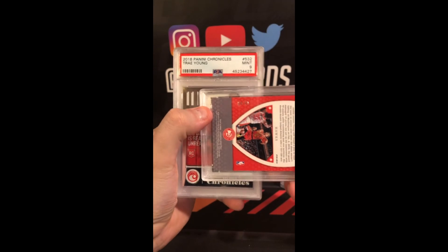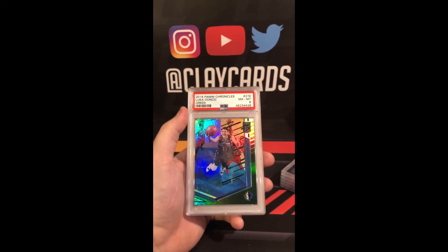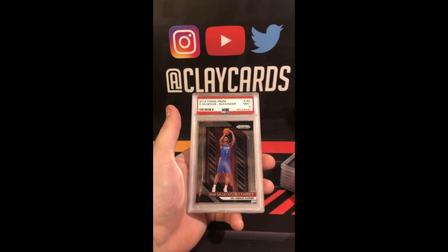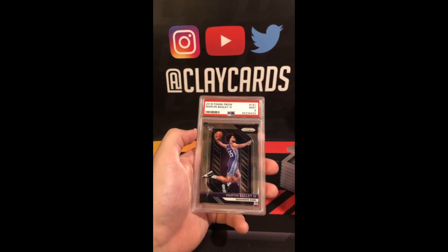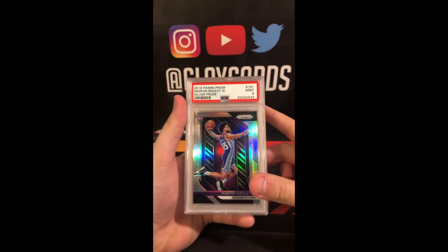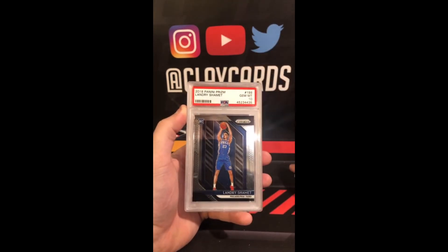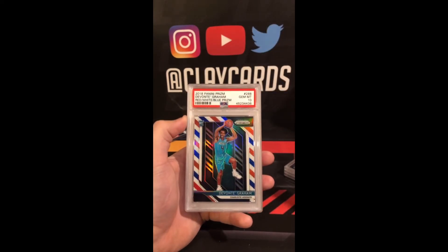Trey Young Chronicles Purple 10, out of 49. Chronicles Trey Young 9. Chronicles Luca Green 8. Chronicles Luca 9. Shay Prism 9. Shay Red, White, and Blue Prism 10. Bagley Prism 9. Bagley Silver Prism 9. Luca Freshman Phenoms Silver 10. Landry Shemette Prism 10. Devontae Graham Red, White, and Blue Prism 10.